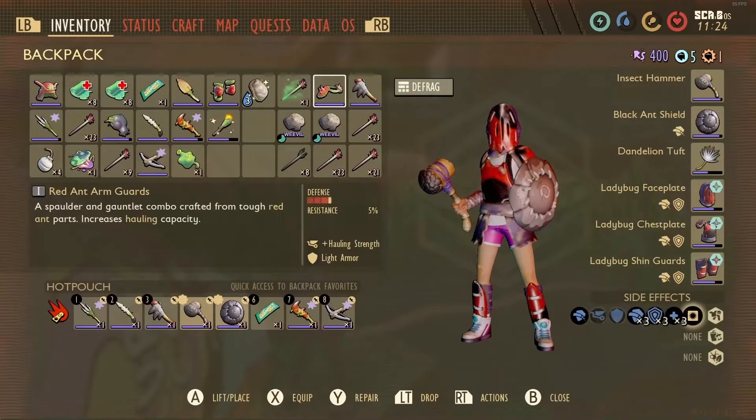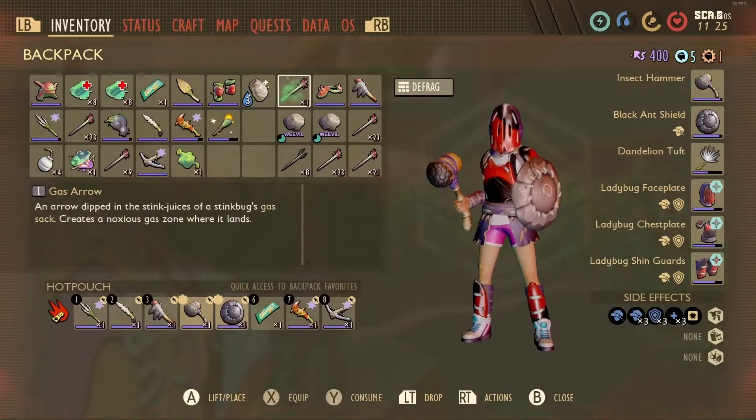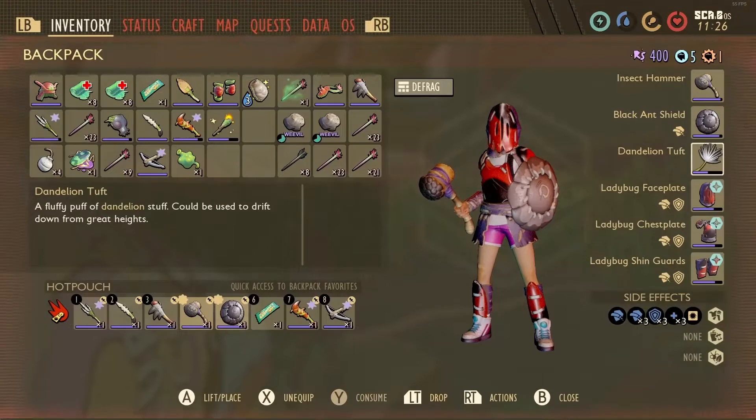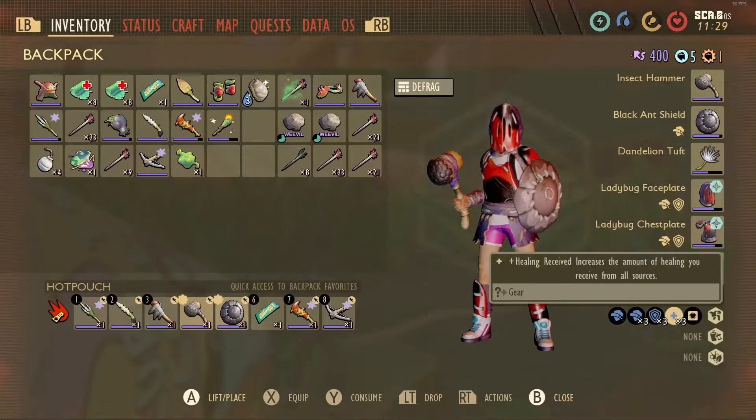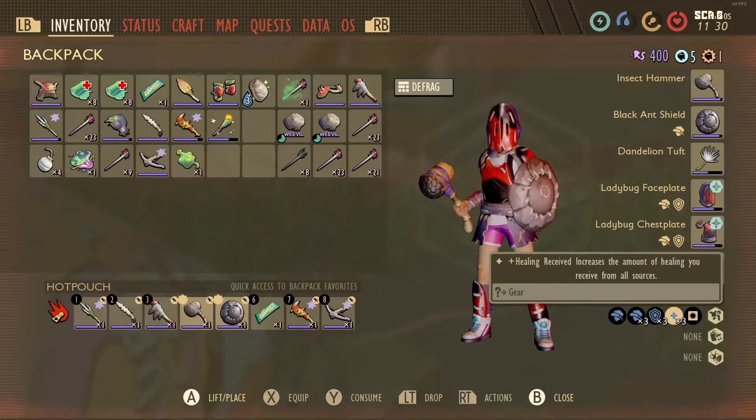I have just realised after I locked off the recording — I had my better armour set. And this is what I was talking about. See how it says times three at the bottom? Each piece of armour gives you times one of something.